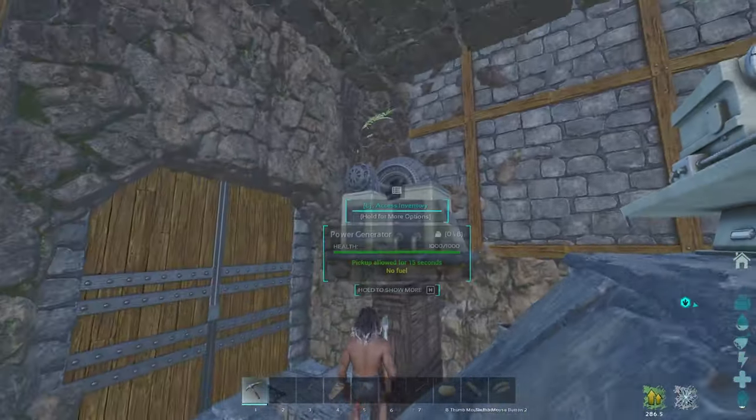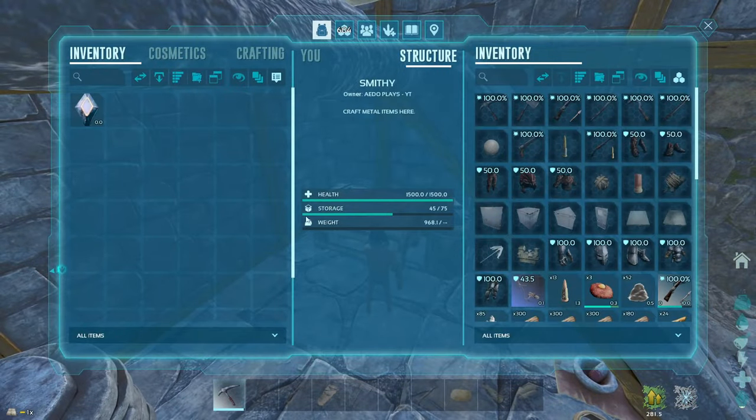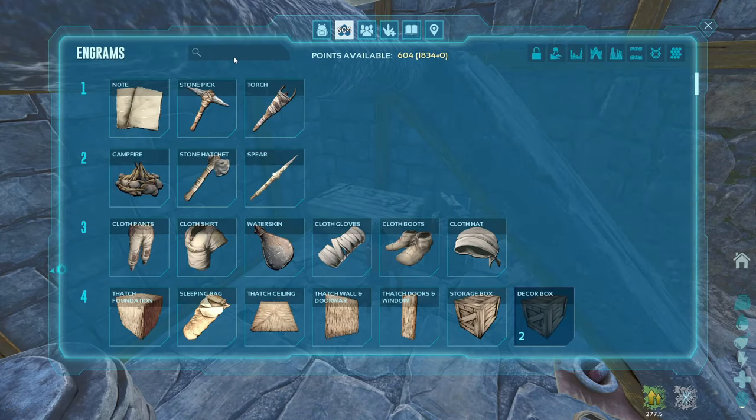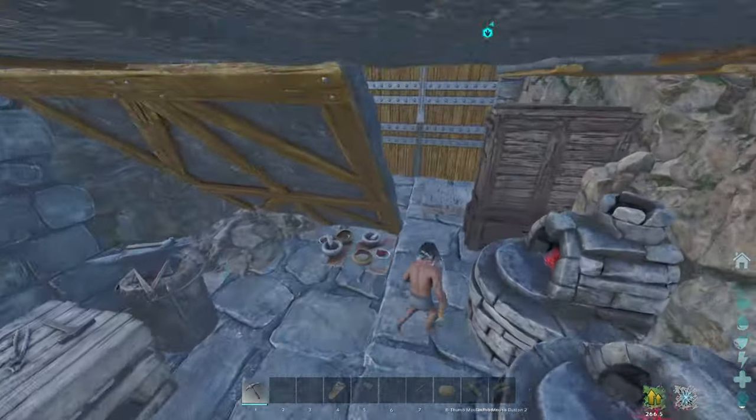We have the fabricator and the generator, but now I need to craft the cryo-fridge, which I can only craft in a terminal, I think. We have the crystal, the electronics, the polymer — we don't have the metal. So I'm gonna try and farm some metal first, then I'll be right back.